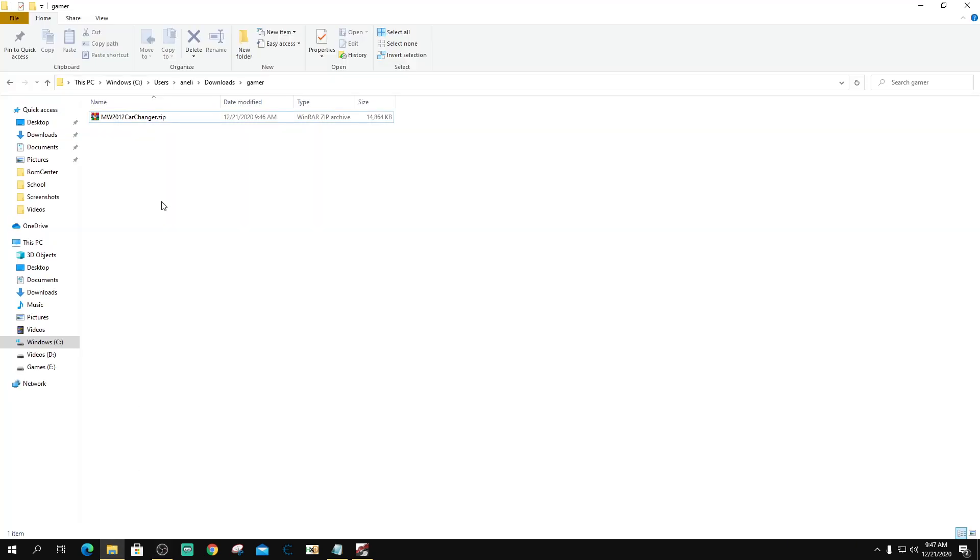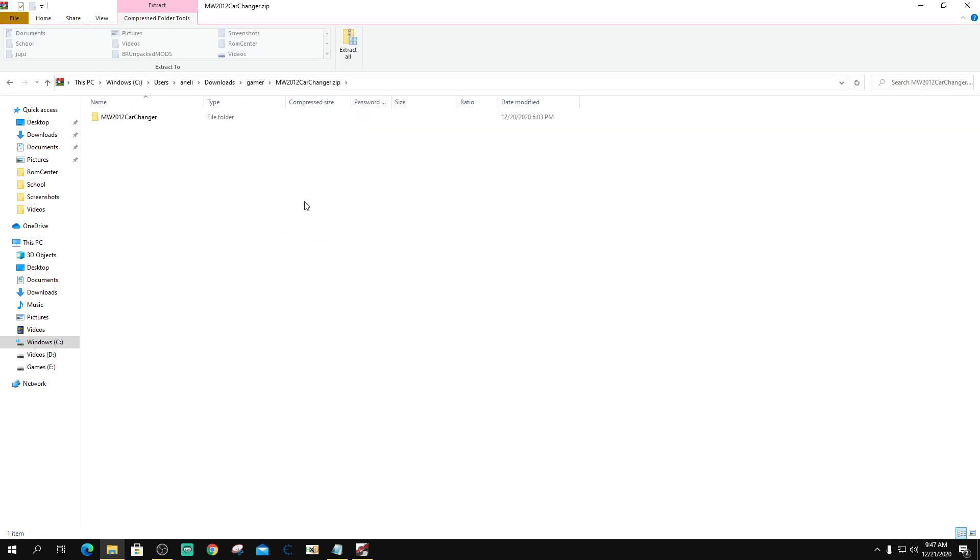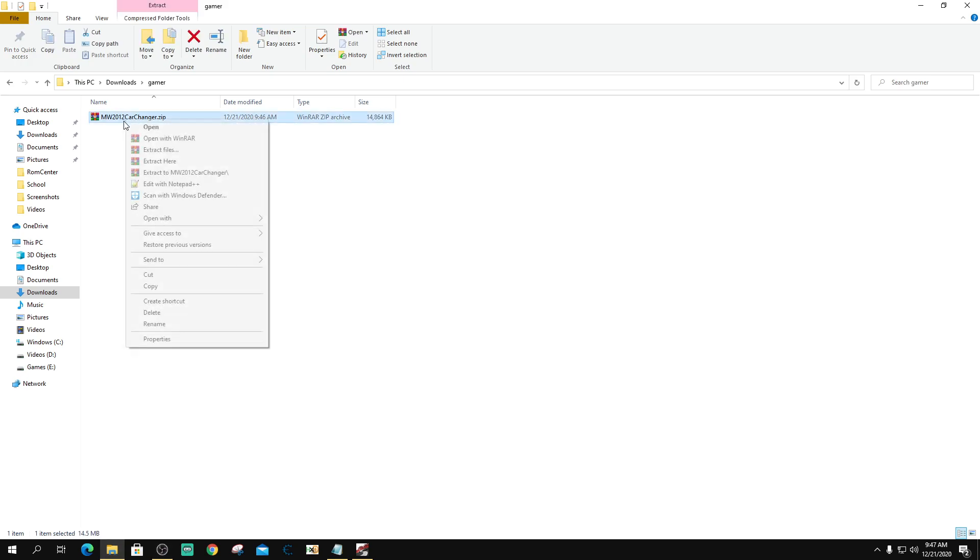Now that you have the file downloaded, you're just going to hover over it. If you have WinRAR, you're just going to right-click on it and do 'Extract Here'. Or if you're on Microsoft Explorer, you're just going to do 'Extract All'. I'm using WinRAR, so all I have to do is right-click and extract here. Once that is done extracting, you can delete the zip and you just have the folder. Once you open this, you'll find three things: you'll have the card.txt, you'll have the .ct file, and you'll have Cheat Engine.